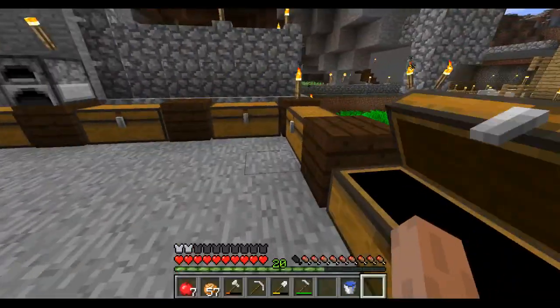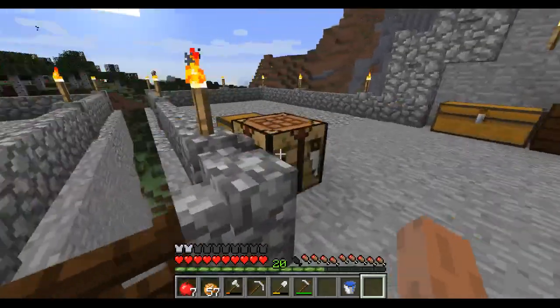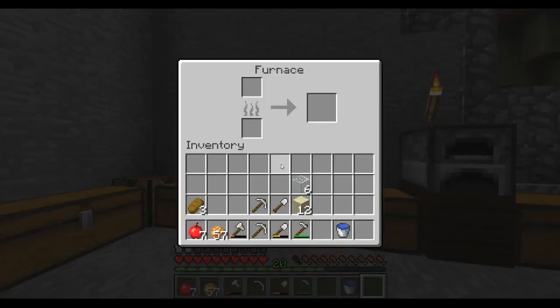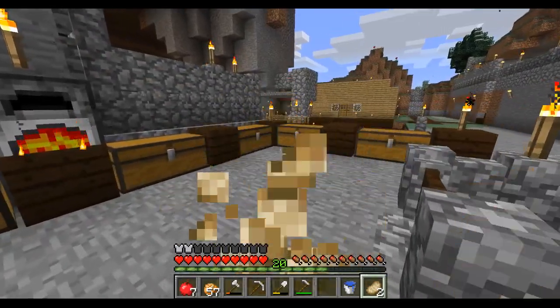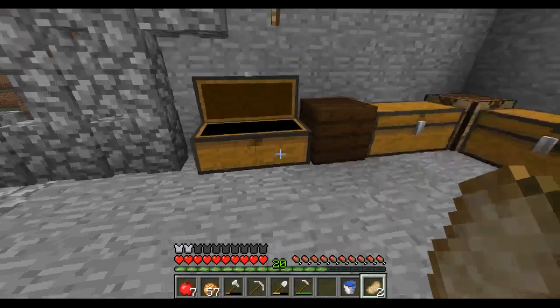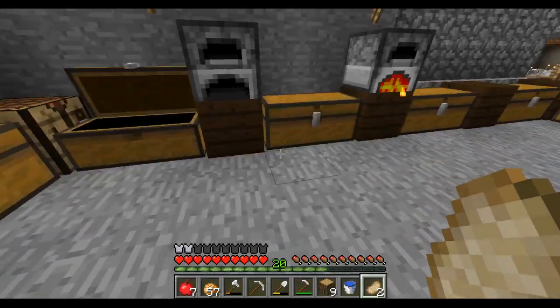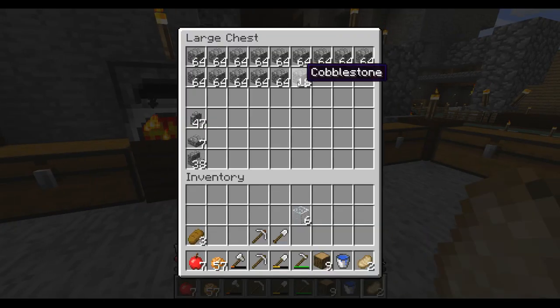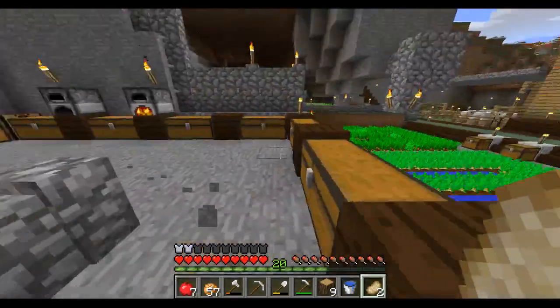I don't know exactly what we should do, but I know it's going to involve a lot of glass. We also have a lot of wood I took down from the tree farm. The reason I say that is because I want you to be able to see 360 degrees around it, so it would make sense for it to have a bunch of glass.